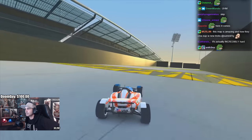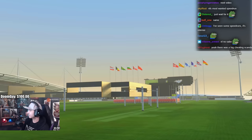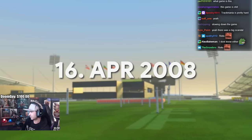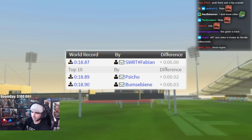Their final time mostly depends on how close you can drive to walls and how you maintain speed in each landing. On the 16th of April 2008, the day that Trackmania Nations Forever was released, the world record on A12 was 18.87 by Fabian.